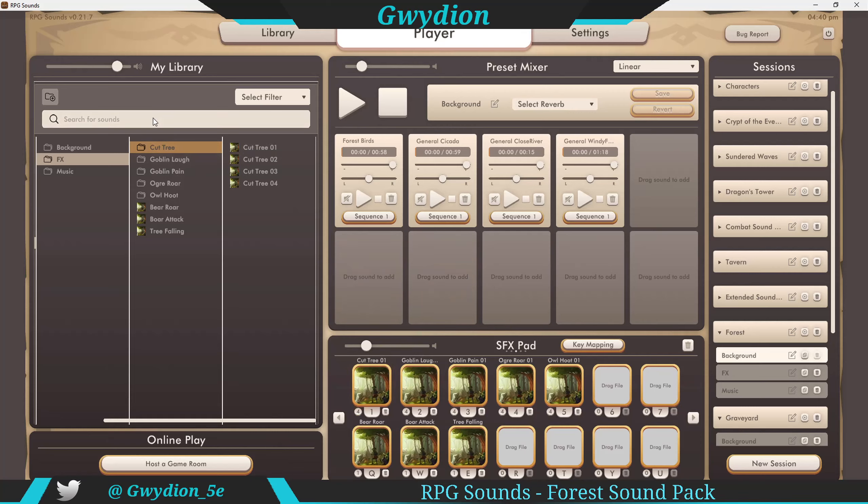All you have to do is drag the whole folder and drop it down here. These are just very quick tree chopping sounds. You have some goblin laughs and then you have goblin pain — there's four different sounds there. And then there's the ogre roar — again, four different variations.